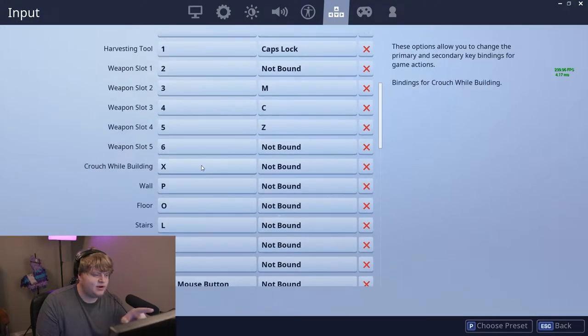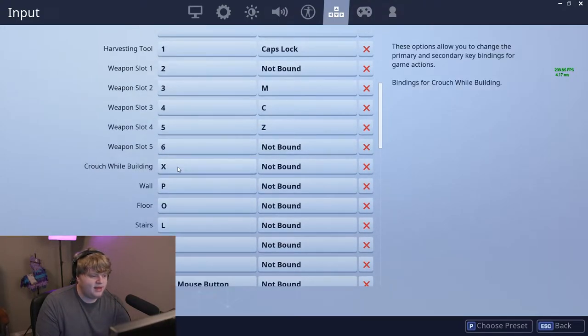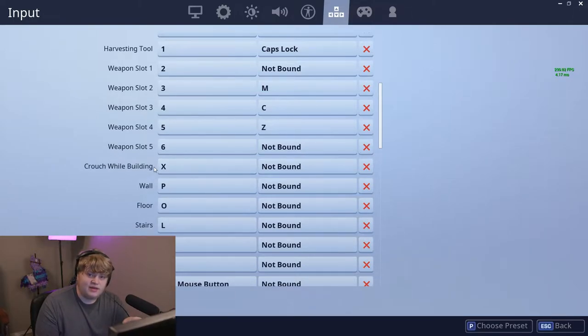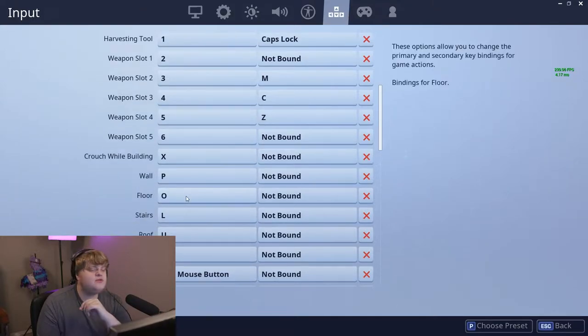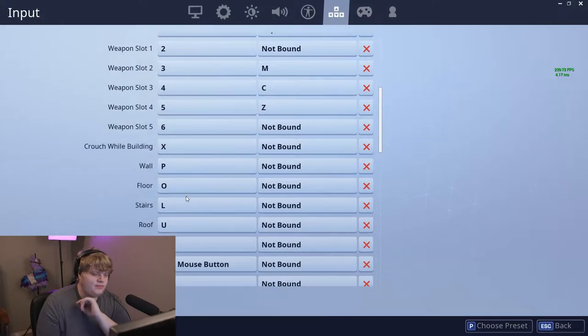After weapons, you'll notice there's a crouch while building option. This keybind was made for PlayStation builders because it gets funky on a controller. For PC, just make sure you bind that to the same crouch button you normally use — so C or X — so your crouch button is always the same. Now we move on to a huge aspect of Fortnite: building. These come stock on the F keys — F1, F2, F3, F4, F5. Get those out of there.